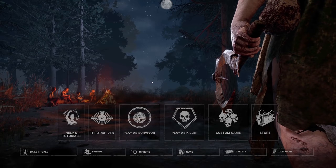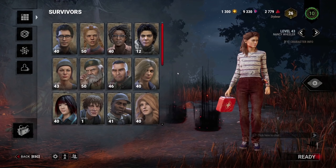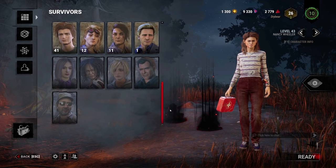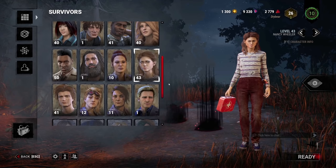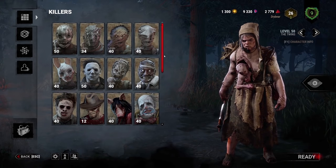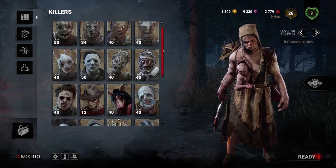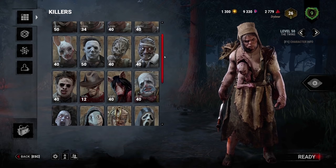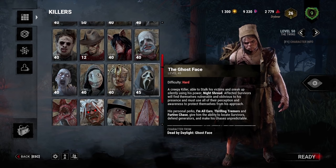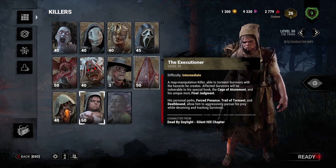On the main menu you'll be asked to choose between playing survivor and playing killer. If you select survivor, you'll have a long list of survivors to choose from with customization options and different perks. If you choose killer, there's a long list of killers as well — every killer has a different power or ability. You may even recognize some from popular media, like Ghost Face from the Scream IP, Demogorgon from Stranger Things, and Pyramid Head from Silent Hill.